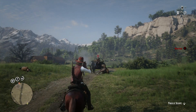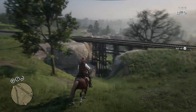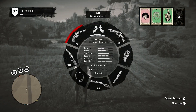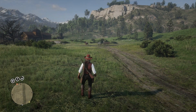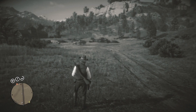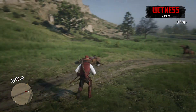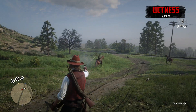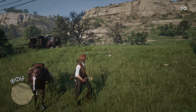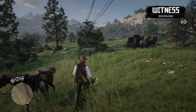Rockstar also increased the speed at which players can switch between different weapons when using the weapon wheel. Switching weapons is a whole lot faster and easier now, and your weapons are usually ready to go. Additionally, thrown weapons such as dynamite or fire bottles are now lit instantly when held, allowing you to speed up the time before they are thrown, making those weapons a little more powerful with no delay.